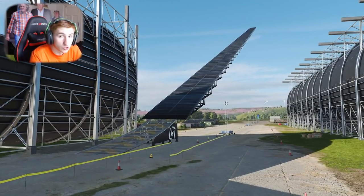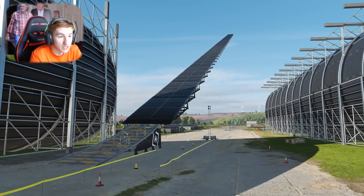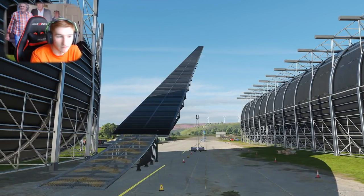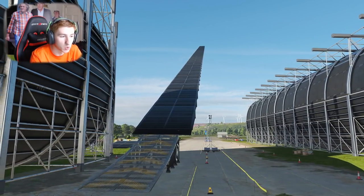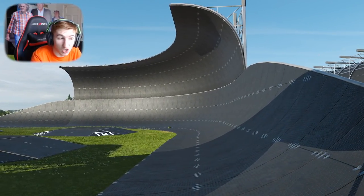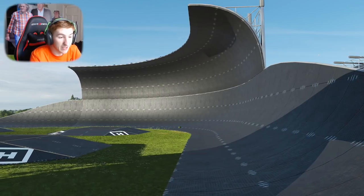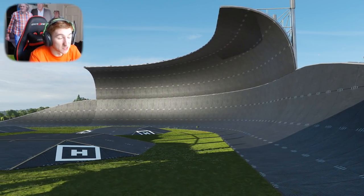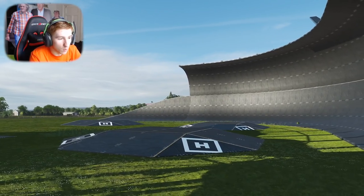Of course on all stunt park maps we have to have a giant ramp. This one is quite big and there's a ramp there if you want to use it. Then one of the most interesting features — it's a very enhanced kind of wall that you can ride around almost sideways and upside down from one end to the other.